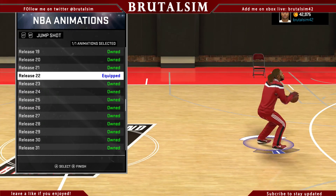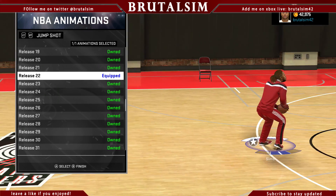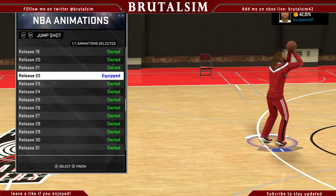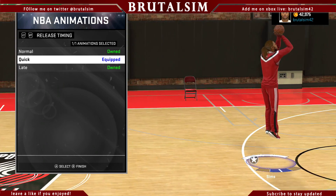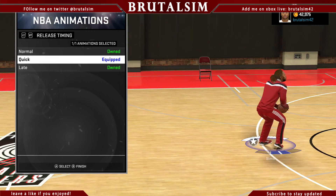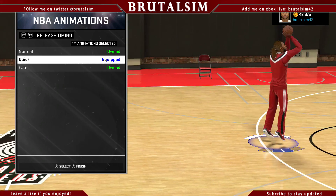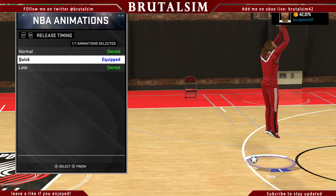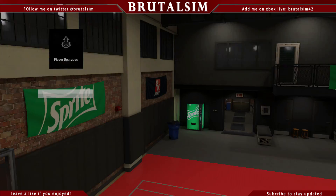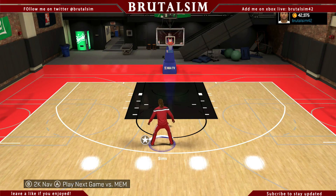Currently I'm using 22 on quick. I tend to change from day to day because like today you're going to be hitting, but the next time you get back on, your jumper is going to be off completely. As soon as 2K does an update it changes — it messes with all type of crap you shouldn't be messing with man. It's a little frustrating. That's why I changed my jumper from day to day.